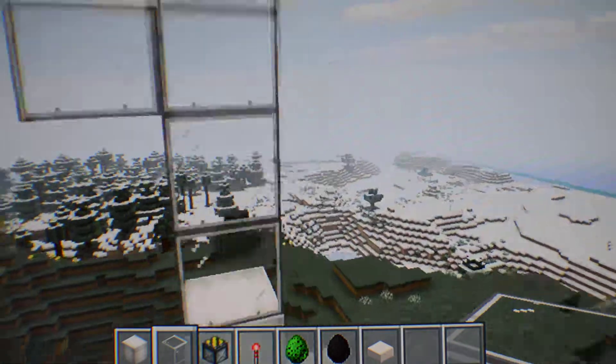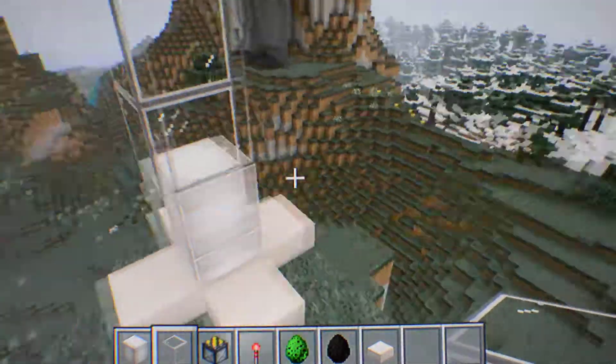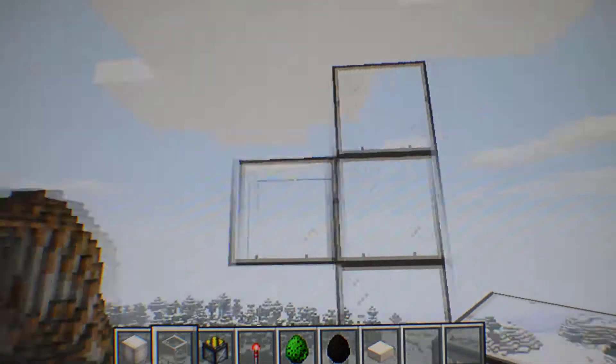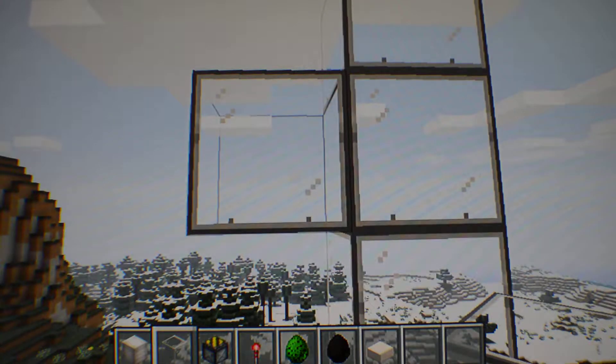No big deal, it's easy. So what I did here was I put slabs around, two glowstone, four glass high, and put one piece of glass off the third block.